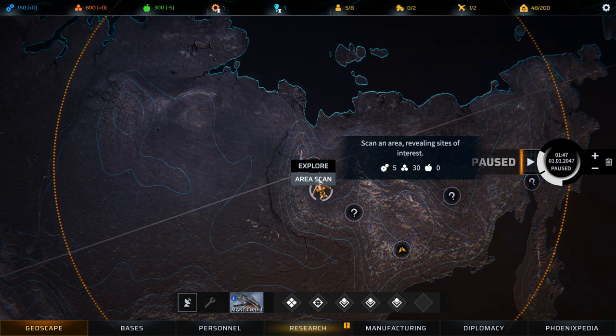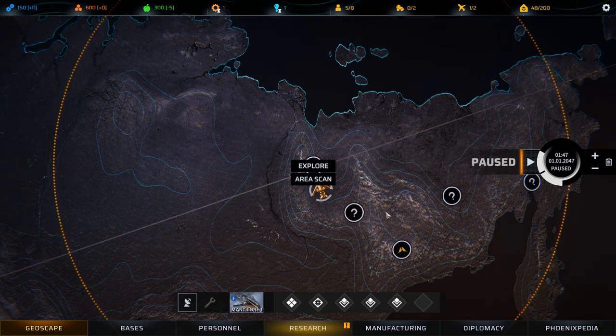Once you reach a point of interest, you will be able to perform a number of actions by left clicking on the location.